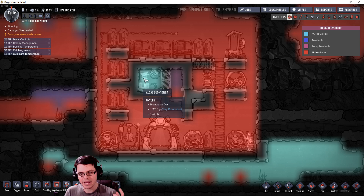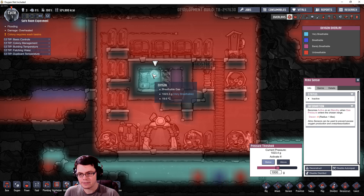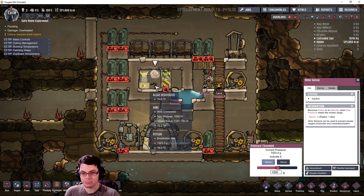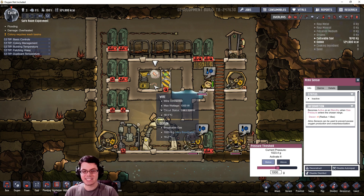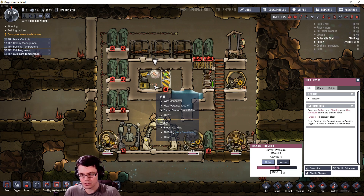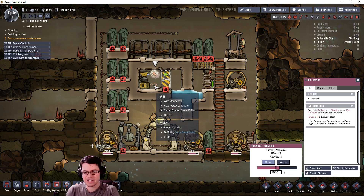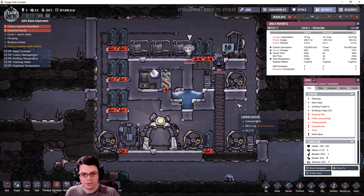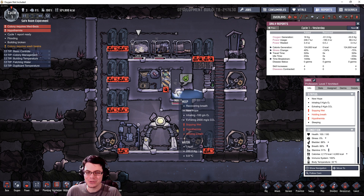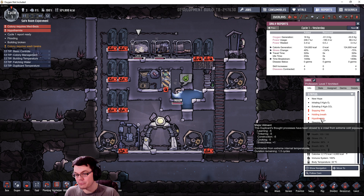I have this set up with an Atmos sensor so the deoxidizer only turns on if the oxygen level drops below a certain level. For the most part it's going to be off - that's why I'm calling it a safe room. It's meant to be a backup area for your duplicants to go and catch their breath. Here's the end of cycle one - my duplicants are having a rough time with hypothermia and holding their breath.